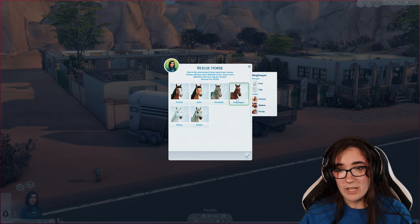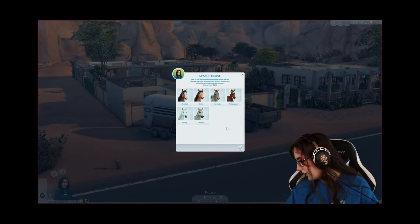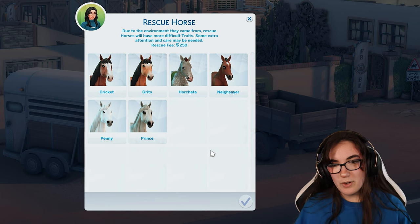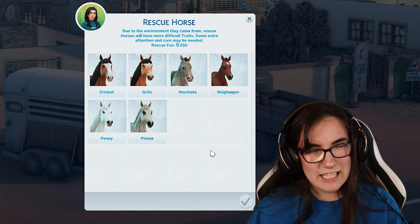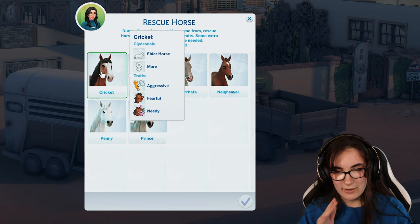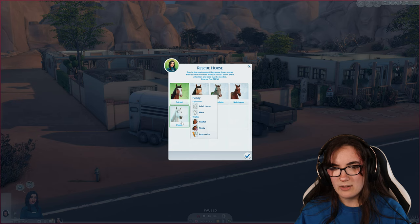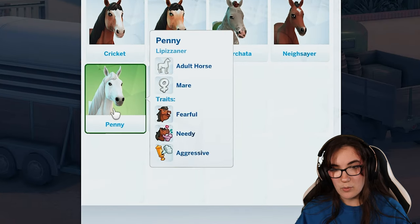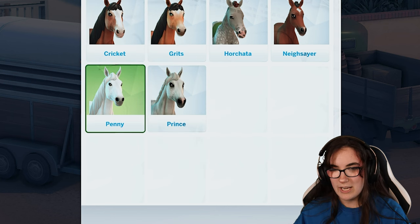We have six horses — two of them are foals, but I'm thinking of just aging them up. Our first horse is Cricket, who is an elder. We might age her down, or maybe just get an adult horse instead. Let's get Penny, who is an adult mare. She is fearful, needy, and aggressive.